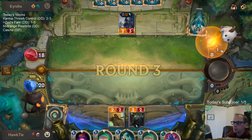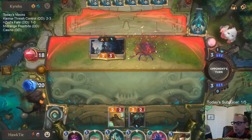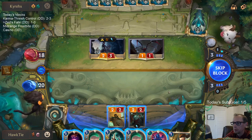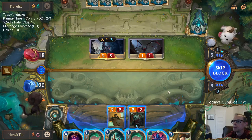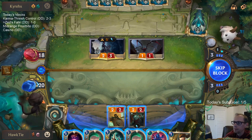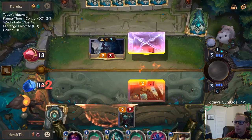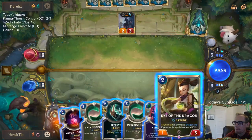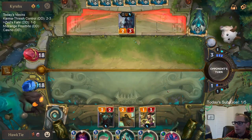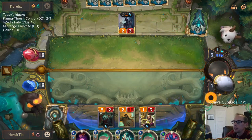Rummage - zero mana Rummage is good with Twisted Fate. I'm not sure if Deep is the best late-game deck, but it is up there.